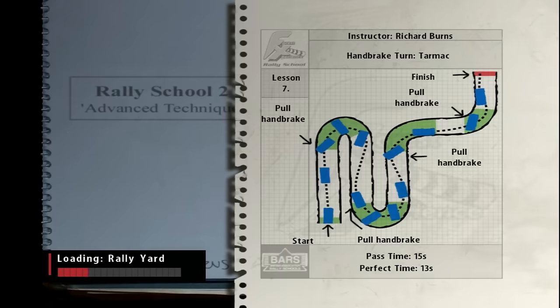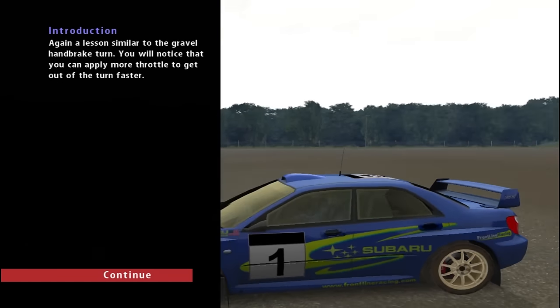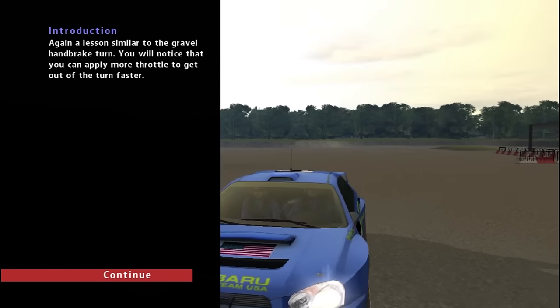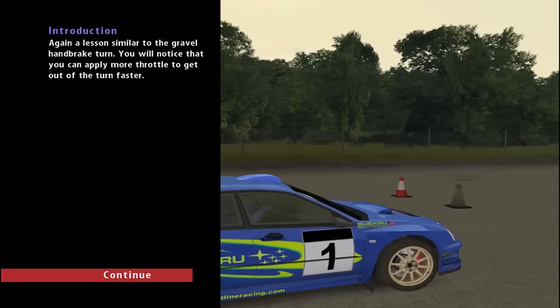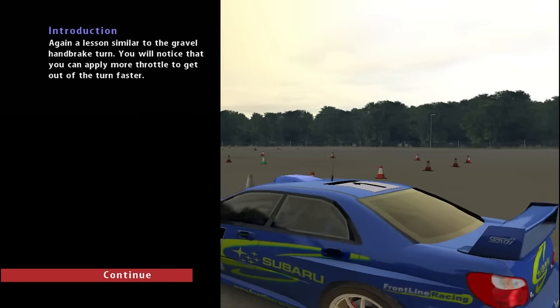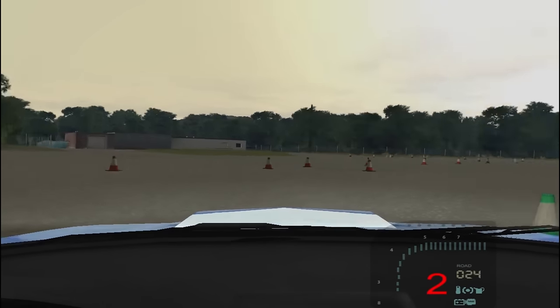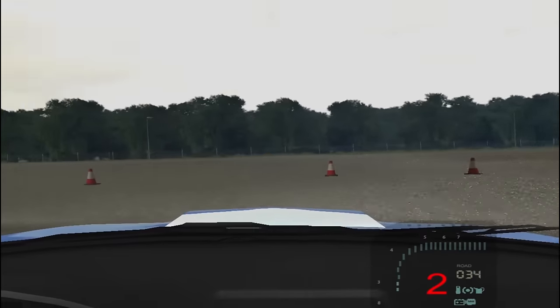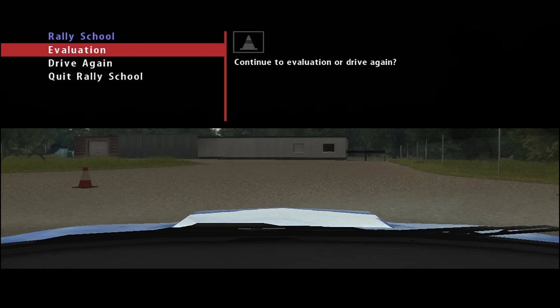Again, a lesson similar to the gravel handbrake turn — you will notice that you can apply more throttle to get out of the turn faster. On tarmac you have more grip on the tyres so it takes a bit more to get the car sideways — it has to be a bit more of a violent action. I clipped a cone there — it's going to be a fail. But you get an idea of just how violent you have to be to get the car to do what you want on the tarmac surface.